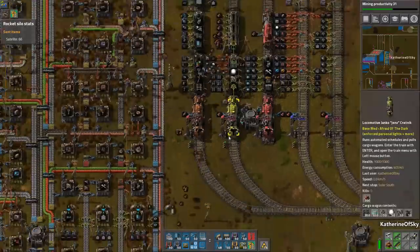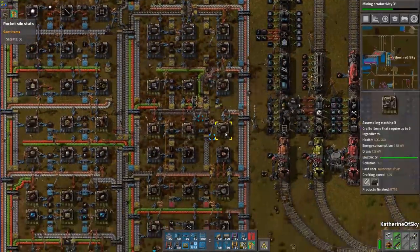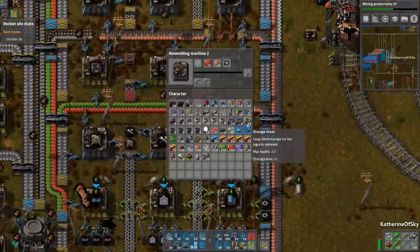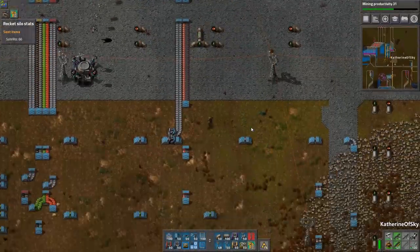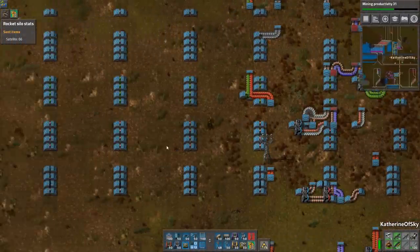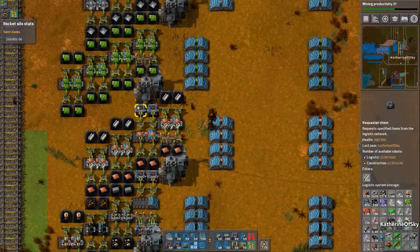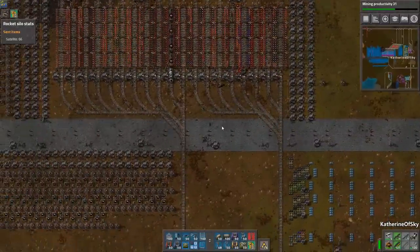We do need some substations. I wonder what's going on with substation construction because I feel like we should have them but we're not getting them. Let's find them in the mall — here they are, and they're missing steel. So I wonder if I forgot to connect the steel somehow, or is steel just not here? These are not getting steel. I have a sneaking suspicion we're just very short on steel.